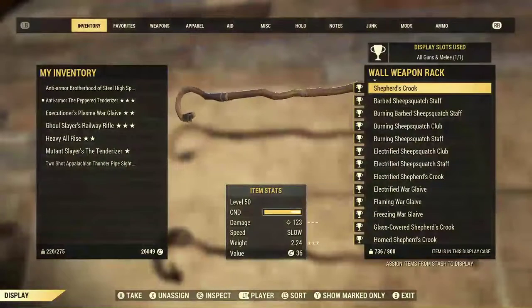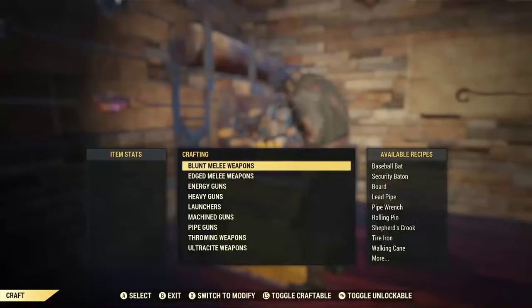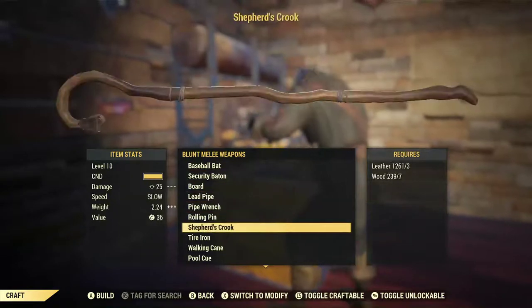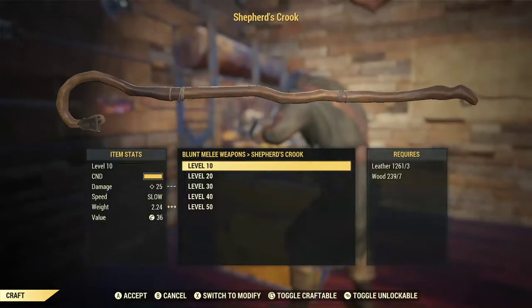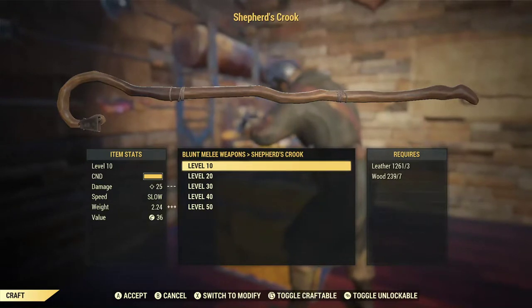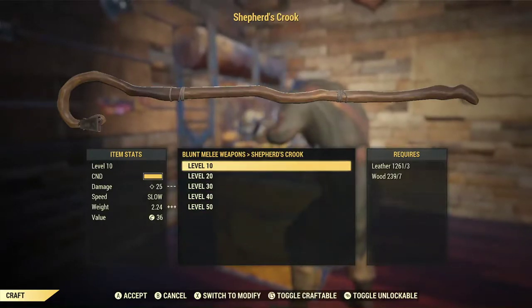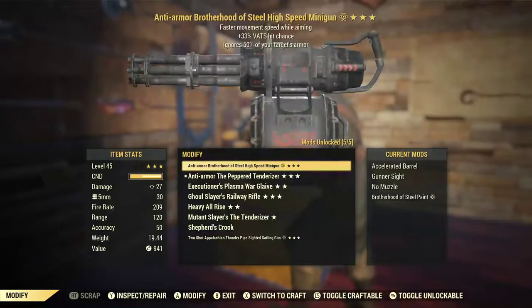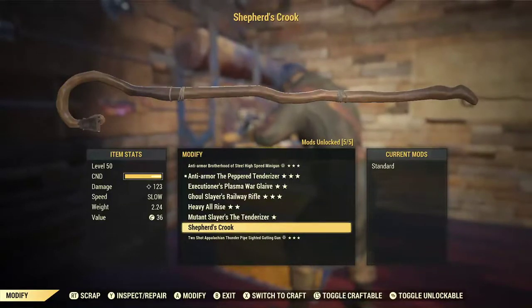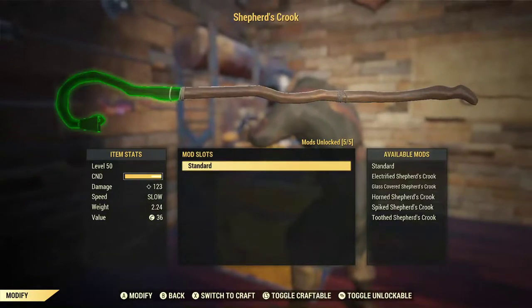Let's take this one down and take a look at what there is to it. We'll start by seeing how we would craft it. No blade yet, so it's a blunt melee weapon. The Shepherd's Crook can actually be as low as level 10 — it's just leather and wood. You can take it all the way up to level 50, which requires 9 leather and 16 wood. The level 10 version does 25 damage, going up until the final version, which has 123 damage. For a two-handed melee weapon, you really want a little bit more, so we've got to modify it.